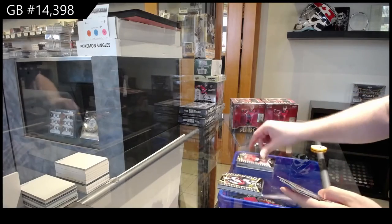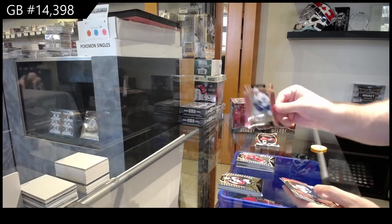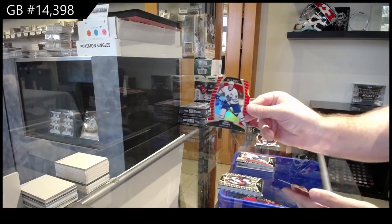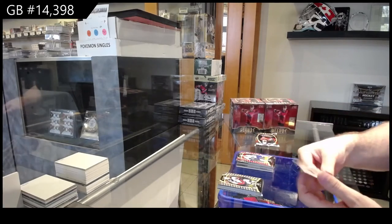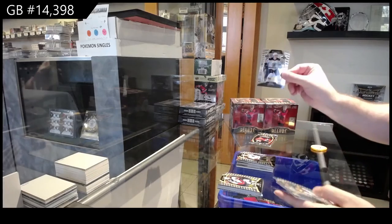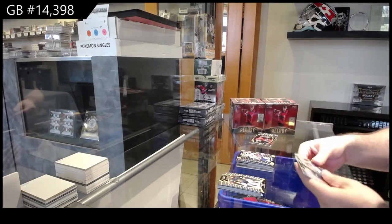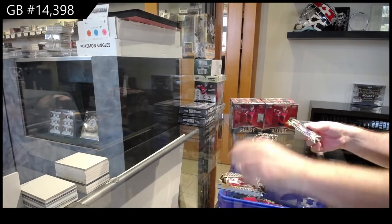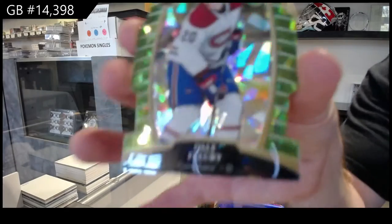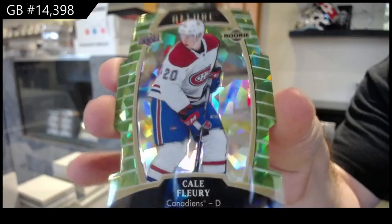Rookie of Kirby for the Hawks, Flurry for the Habs, Zadina for the Red Wings, McCabe short print pink for the Maple Leafs, Tavares red die cut for the Maple Leafs, Myers for the Flyers — that's two packs in a row with everything. Frederick for the Boston Bruins, top 50 of Wallstrom for the Islanders, rookie of Micaiah for the Leafs, and a green quartz numbered to 99 of Flurry for the Habs.